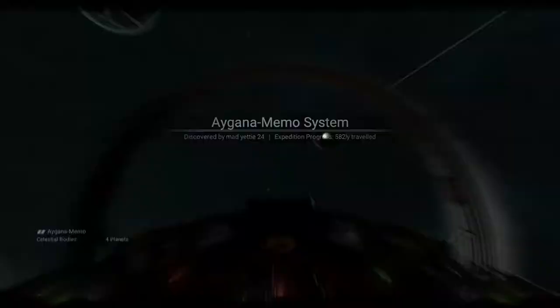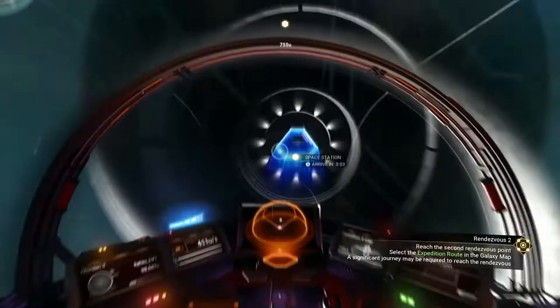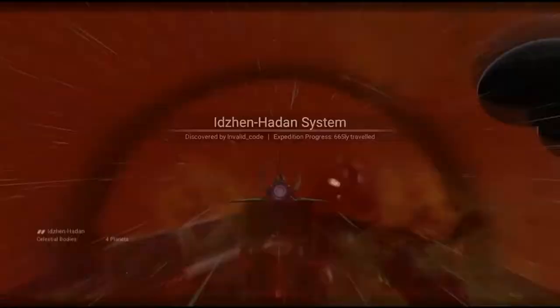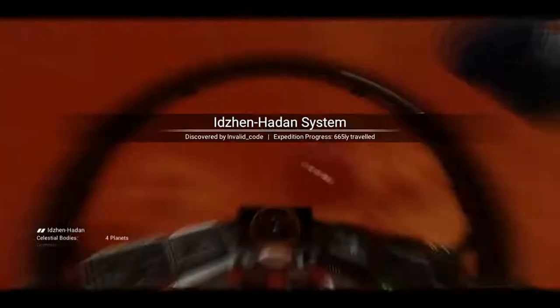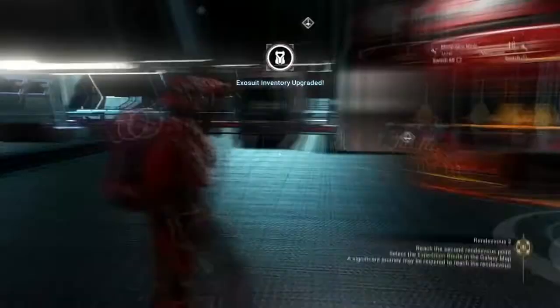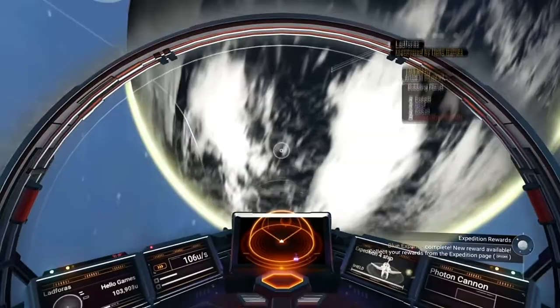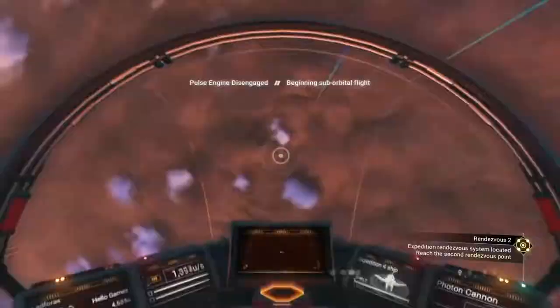We'll keep going and whizz through these systems, making sure that when we do we go to the space stations and grab our exosuit upgrades. We can also sell anything we've picked up along the way or opened from crates. Keep going, land in the rendezvous system, and once we've done that we're going to hit the last three up. Grab the exosuit again every single time because it's really cheap, you've got loads of money, and it's opening a slot up every time. The more room you have in this game the better, because you literally start on nothing in expeditions.